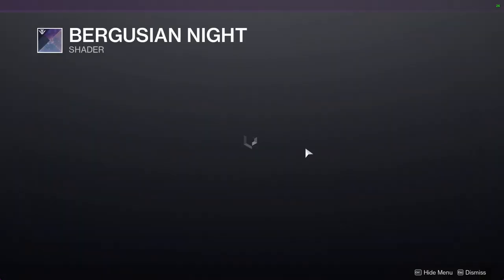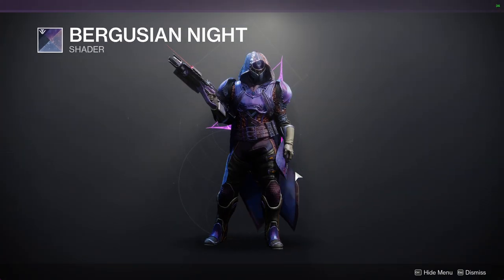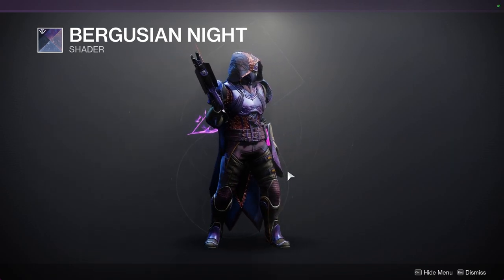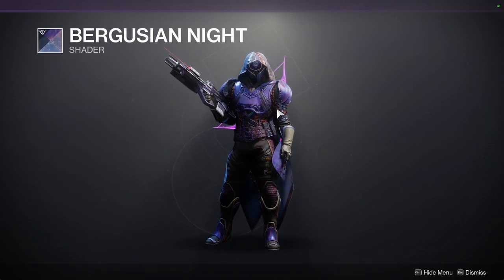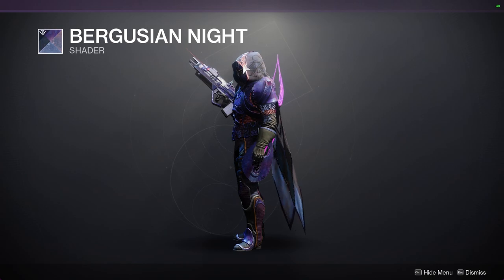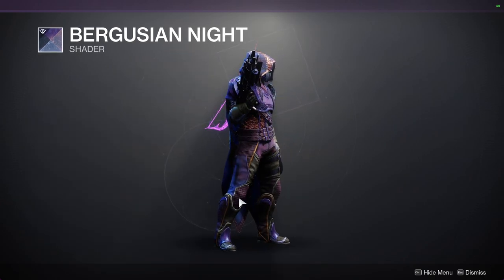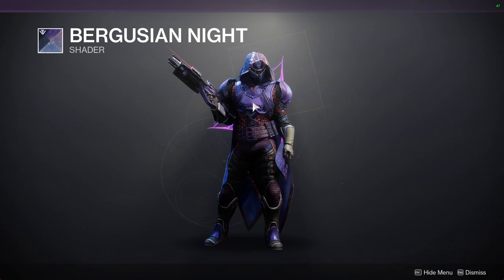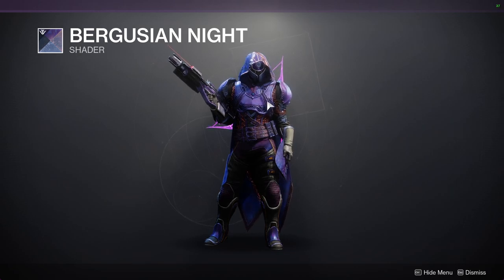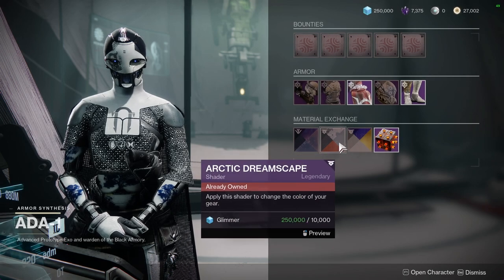First off, Bergusian Knight — I've said it before and I'll say it again, this is a dope shader from Season of the Forge and you should definitely pick it up. That being said, there are some pieces you should be aware of. The off-color for plate armor has a really weird cracked texture with a pulsating color, and the off-color for cloth is on the knee pads. Other than that, this shader is super dope — there are symbols actually moving within the plate armor, which is really cool. Just be aware that the off-colors are really weird.